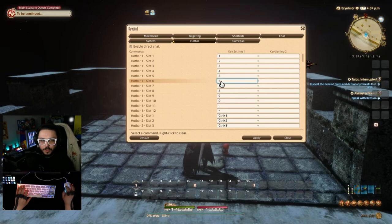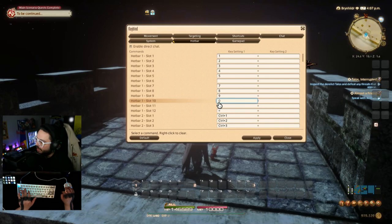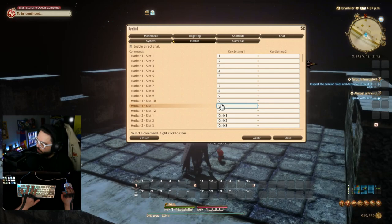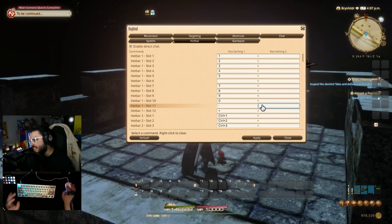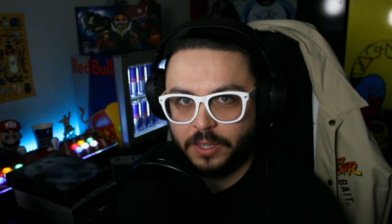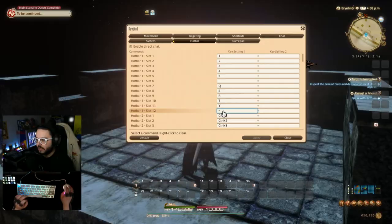On hotbar one we're only going to use skills one through five and then Q-E-R-T-Y. I'm going to right-click and clear slot six entirely — that stretch while on WASD is just too far in my personal opinion. Then for the lower row, slots seven through nine, I'm going to change them from 7-8-9 to Q-E-R-T-Y. I'll also right-click and clear the equals slot. So hotbar one is now five keys on top and Q-E-R-T on the bottom.